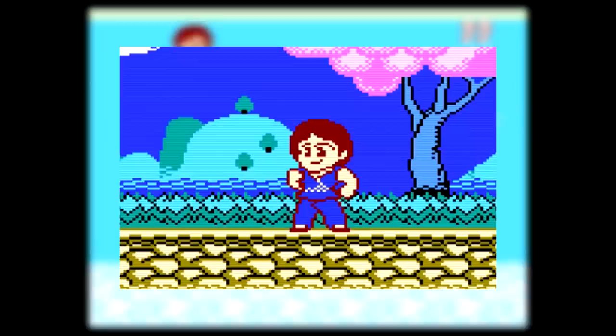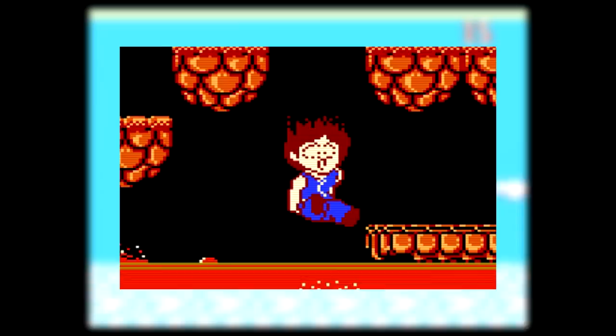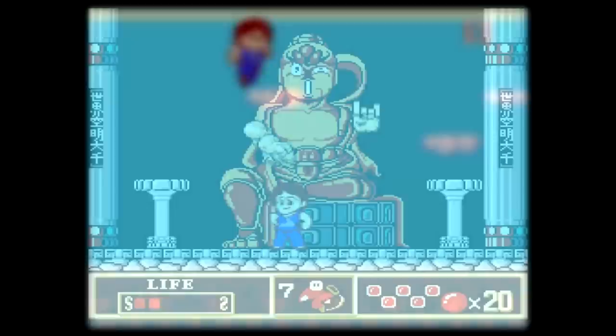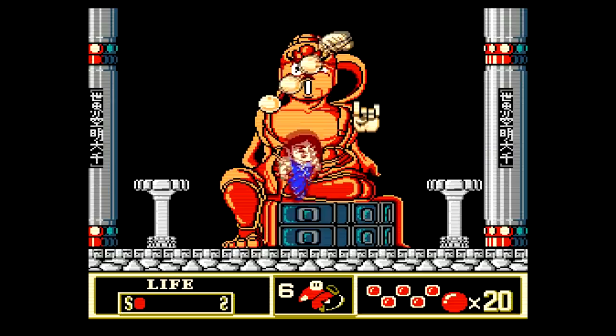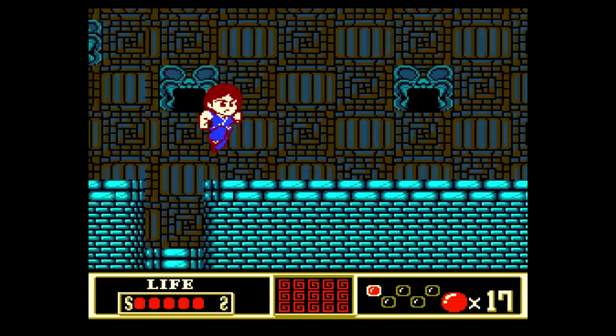One of the things that stands out immediately upon starting the game is the large, expressive sprites. They really give the game some character. Depending on what you're doing, Jackie will go through a number of clearly visible emotions: happy, determined, angry, pleased with himself, "Ow, my ass!", and dead. I guess those last couple aren't really emotions. Likewise, the bosses also have some very amusing facial expressions, especially when you hit them. The wonderful sprites, along with the attractive locations that make good use of color, make the game very aesthetically pleasing.